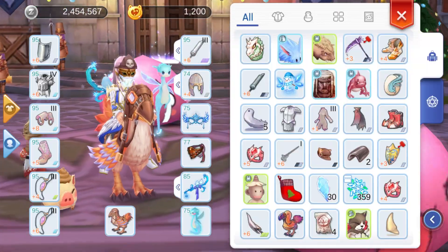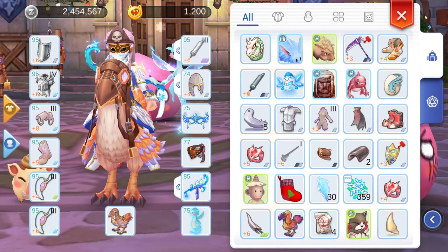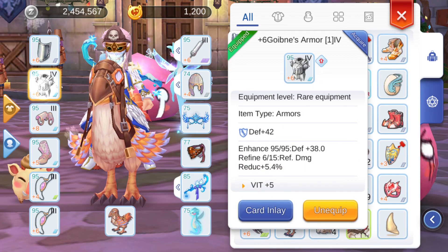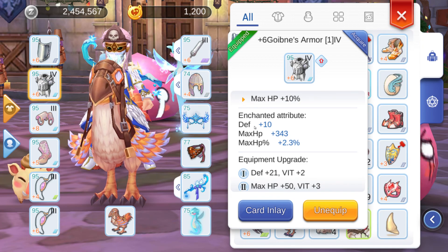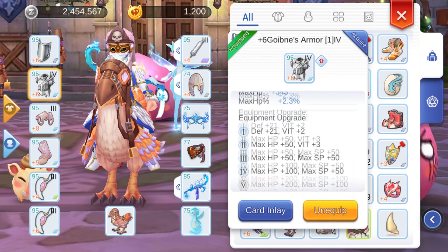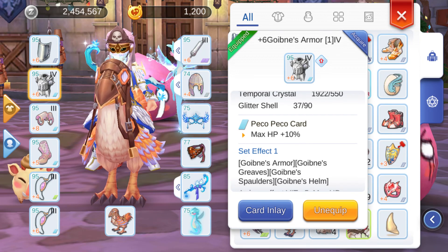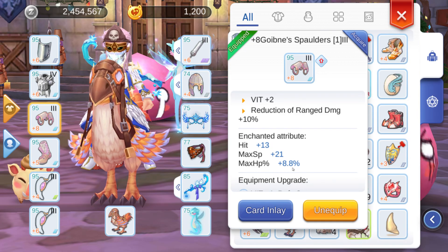Here's how I got that with my equipment build. I have a Mirror Shield and the Goibin set. It's really important that you get a defense and max HP percentage enchanted attribute. I have a Pico Pico card that adds 10% HP.